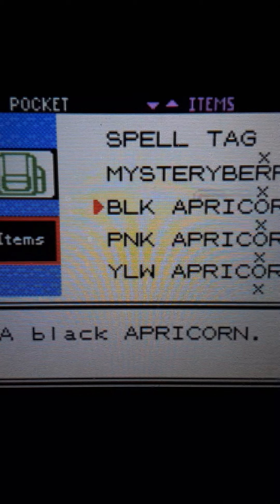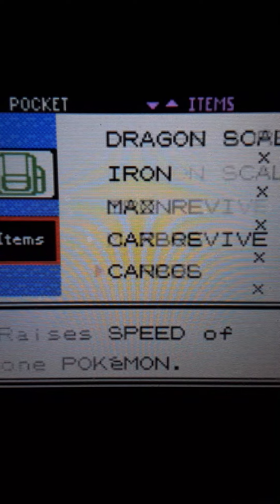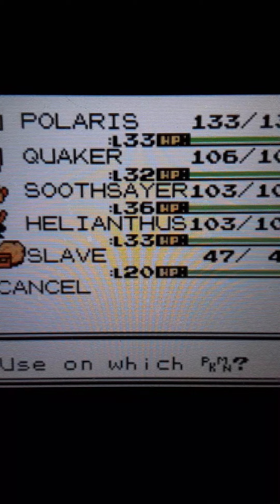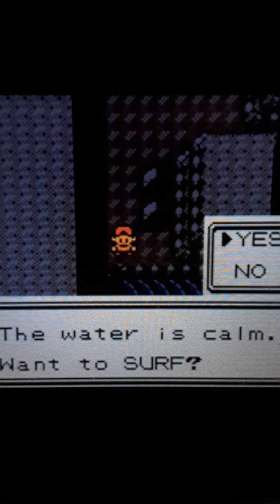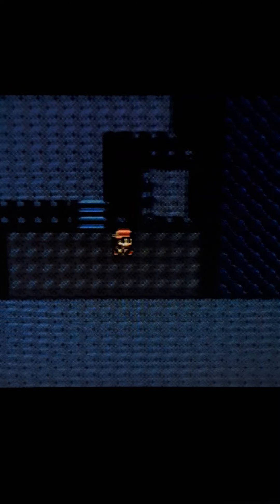It's a Carbos — wait, I can't carry any more items. Tossing a black apricorn to make room. Carbos raises Speed, so I'll give it to Polaris — she could always use more Speed. I'm checking all the peaks and crevices for a hidden item. There it is! And of course now I have to go all the way around because I hopped over a ledge. I am a real trooper here.